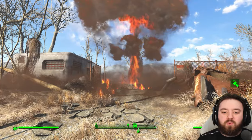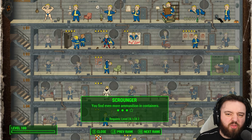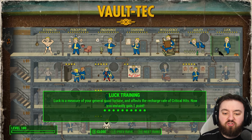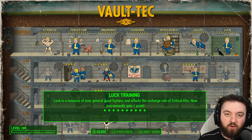So where are we going to find lots of them? Firstly, you'll want points in Scrounger — all the way up to level 3 should pretty much suffice to maximize your chances. Throwing in extra points in Luck will also just increase your fortune of finding maybe 3 or 4 in a box of ammo, which is an amazing haul.